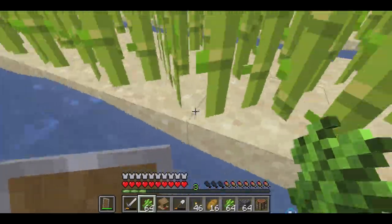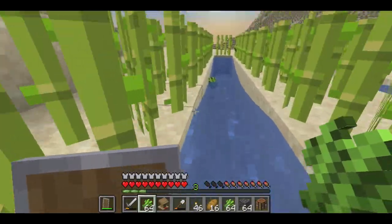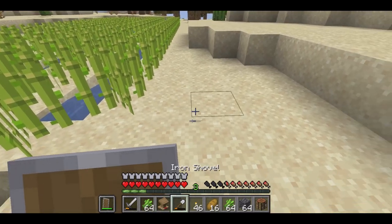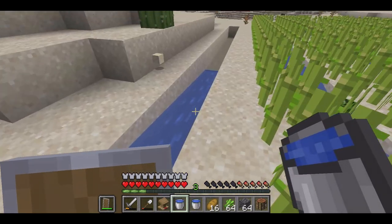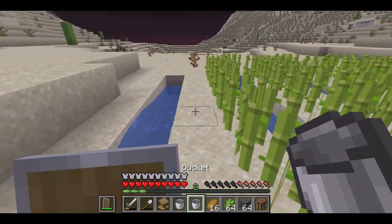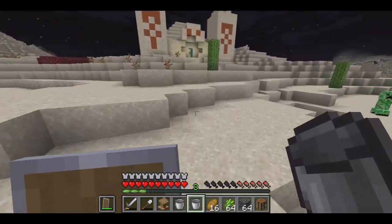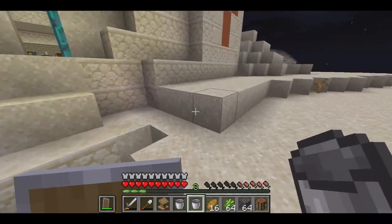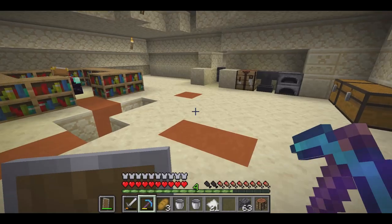Maybe they thought it was too easy to use trees to make paper, so they went with sugarcane. But anyway, we're going to expand this farm another row. It's getting a little bigger — I definitely want to keep expanding it because it takes a lot of pages to get emeralds, but it's worth it in the end. I dug a row and filled it with water, but there's a creeper running towards me right now, and there's another creeper. So we're going to run into our house — it's never safe at night here. Maybe we should put up a fence and some lights so they don't spawn.